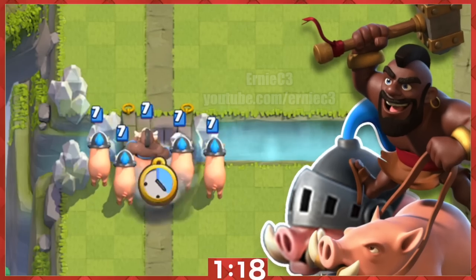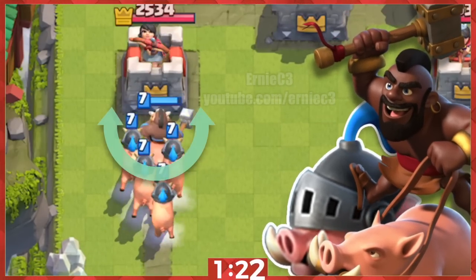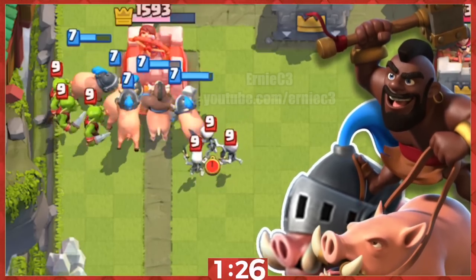12. Unleash the hog army by using Royal Hogs in the back and the Hog Rider in the front. When they approach the tower, the Royal Hogs will surround and protect your Hog Rider, while also dealing tower damage.